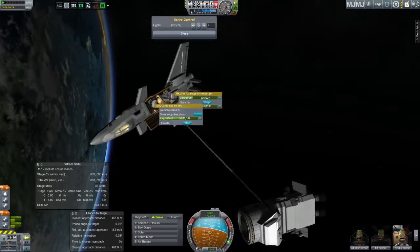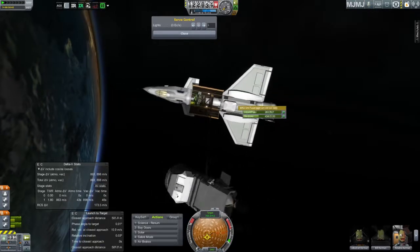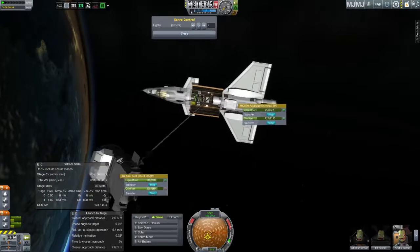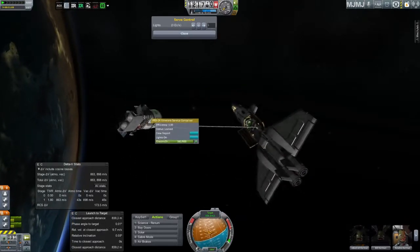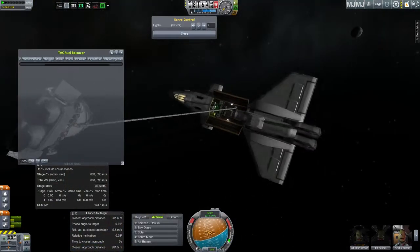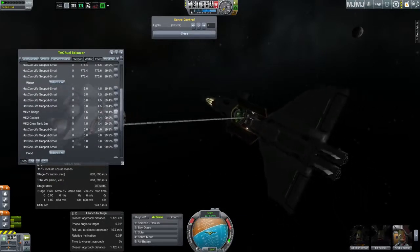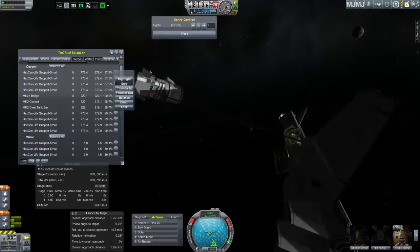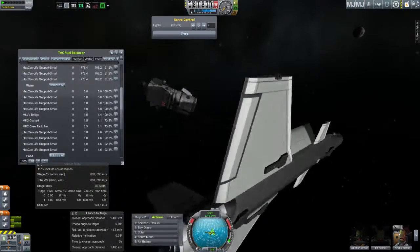And yes, I did click through quite a few parts while these things were spinning around. This music actually sounds pretty good at fast speed. I remember that you could just use TAC Fuel Balancer, which makes things a lot easier — not having to click on parts as they go flying by you.